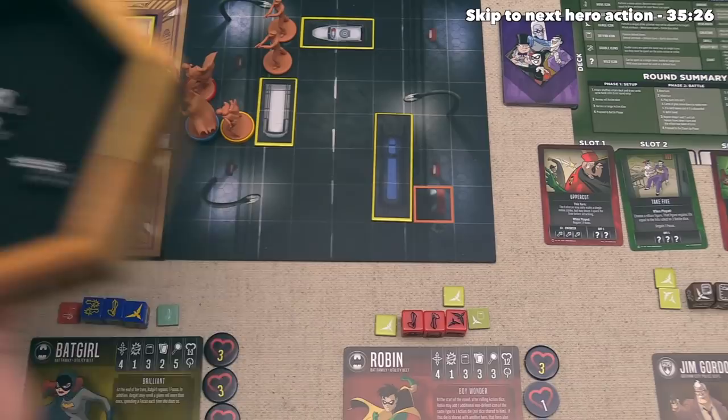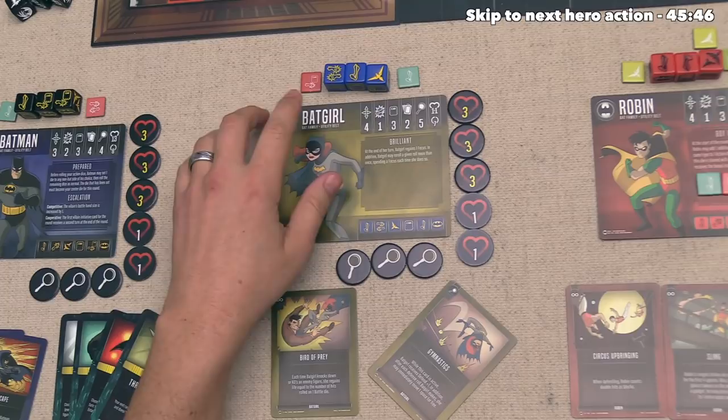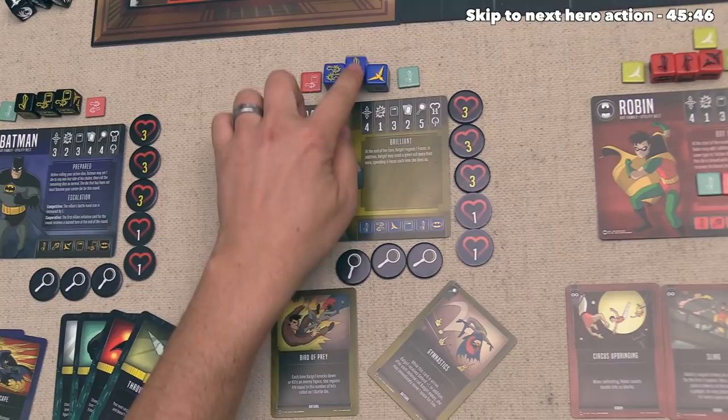That's going to finish the villain player's turn, so they draw two cards to go back up to their maximum hand size. We can now have another hero activate, and I think it should be Batgirl. Let's have her start off with movement - she has two movement actions available.